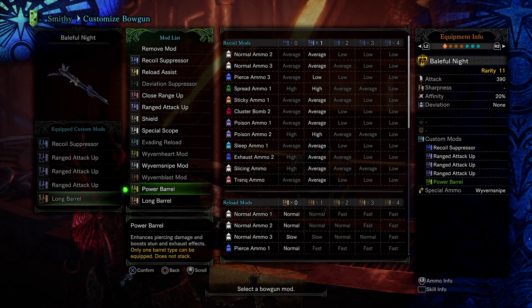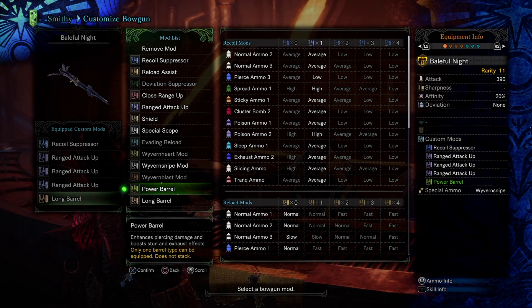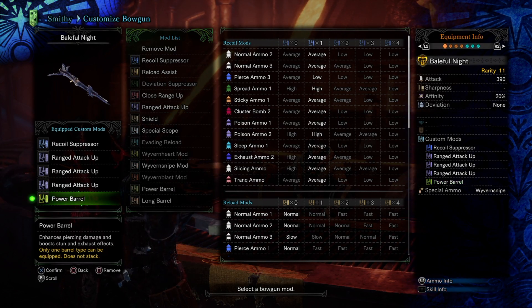It lets you hit more frequently than the base. Base pierce 3 ammo, I believe, lets you hit 3 times per tick. I have noticed that when I use the power barrel, I can sometimes hit up to 10 ticks. It's a very good barrel, a very good mod. If you're using a pierce build, I heavily suggest it.